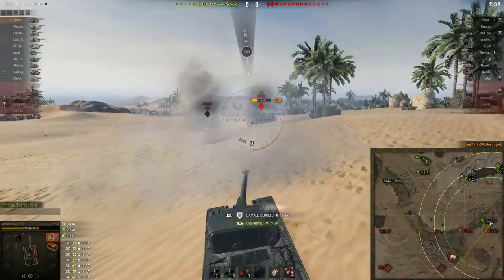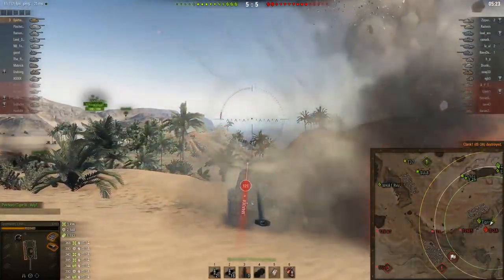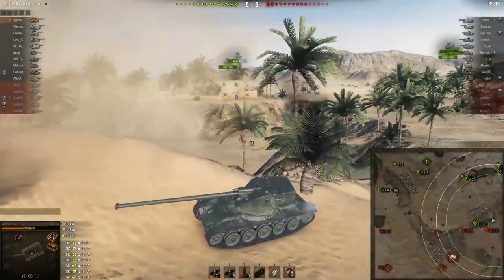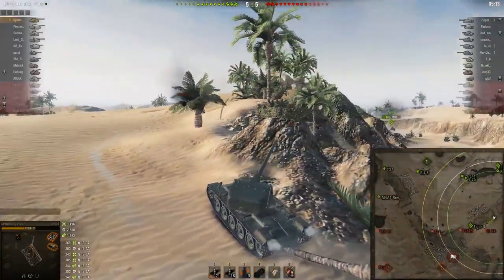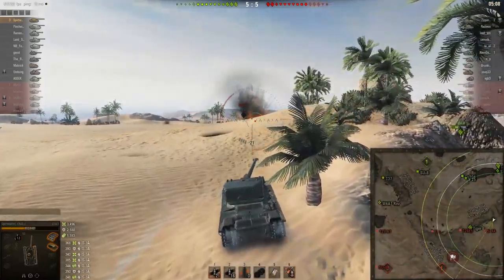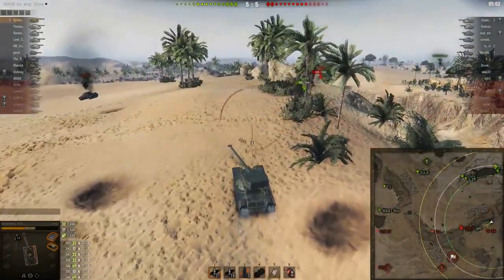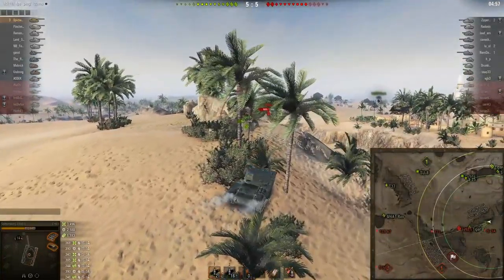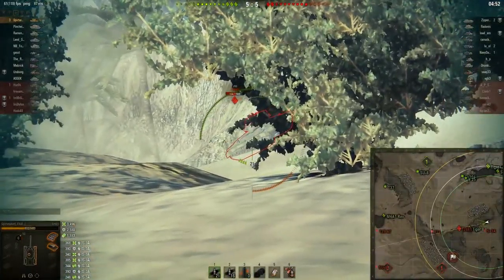He goes for the kill on the last round but low rolls - oh no! The IS-3 has only 20 hit points left. The IS-3 knows he's out of rounds now. A lot of arty rounds are coming in as well, 2,600 damage blocked. The IS-3 doesn't seem to know the total shell count of the Emil 1, so Spirit Walker can come back up and put more rounds into the Patriot peeking over. You should know this tank only has four rounds!